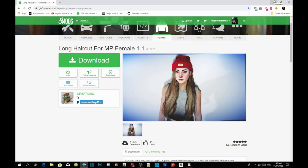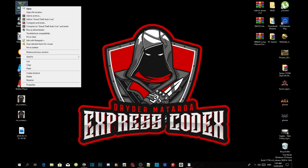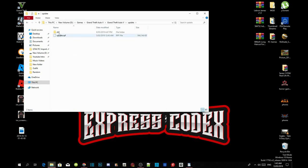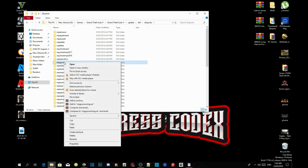I have already downloaded this mod so I don't need to download it again. Once you guys have downloaded the mod, all you got to do is go to Grand Theft Auto V, hover over it, right click and open file location. Now go into your update folder, then x64, then dlcpacks. Inside dlcpacks, find mpgunrunning, right click and copy the mpgunrunning folder.